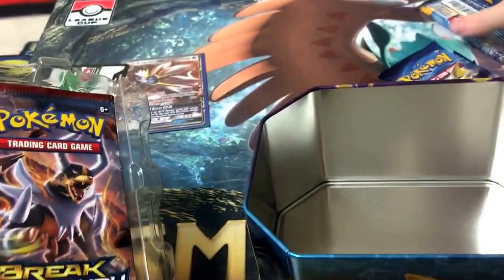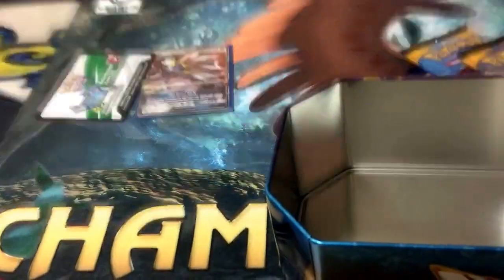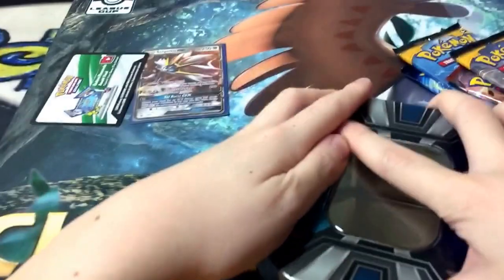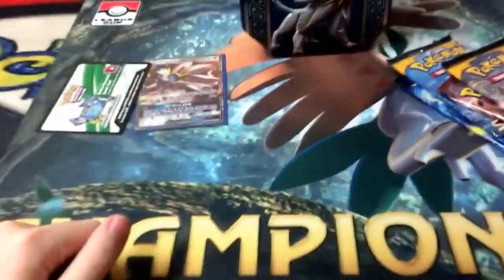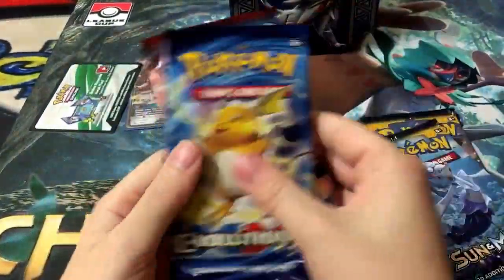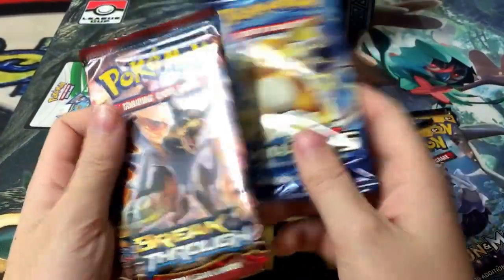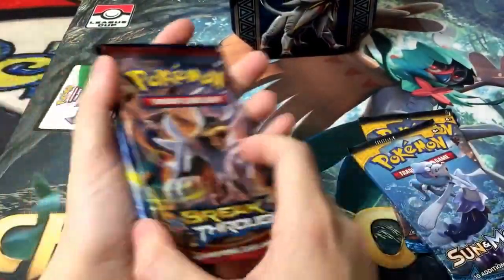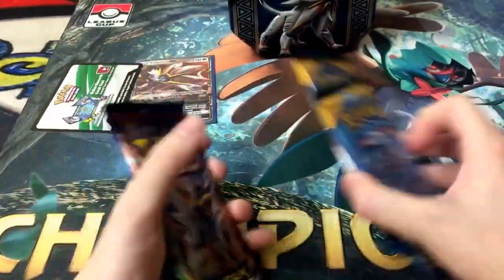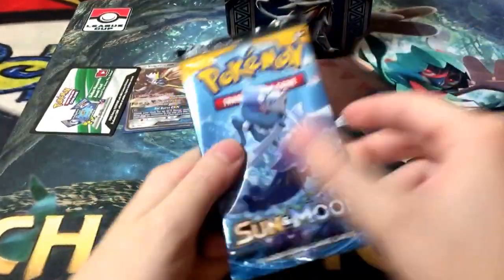Let's see what is inside. So, what we have in the tin: we have two Sun and Moons, an Evolutions pack, and a Breakthrough. Those memories, I haven't opened these guys in a very long time. So let's go straight through the packs. Sun and Moon.